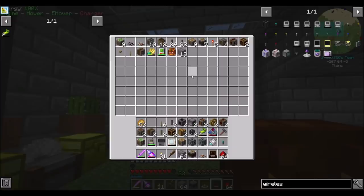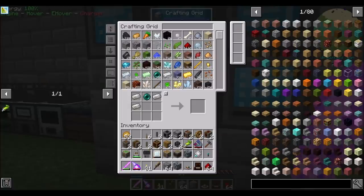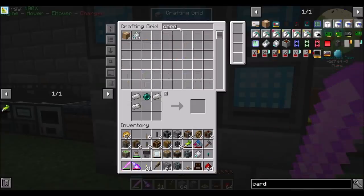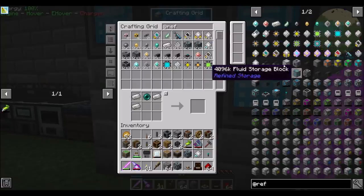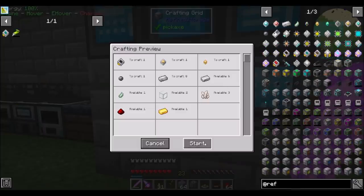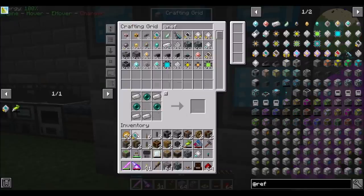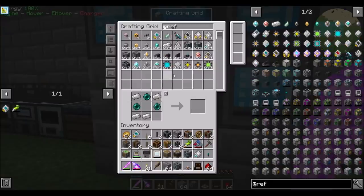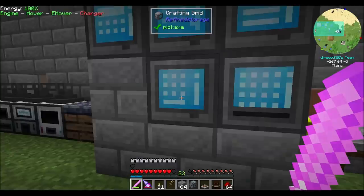I've got my quantum bag with a bunch of things. I already broke apart the whole frame machine we made - I'm going to rebuild it off camera, so don't worry about that. What I wanted to do on camera was real quick get a wireless transmitter. I'm looking for the refined one with the range upgrade - I want four of these. We actually have a few range upgrades already, so we're good.